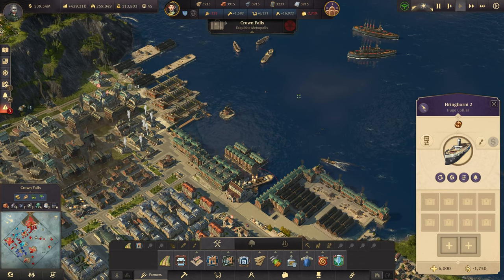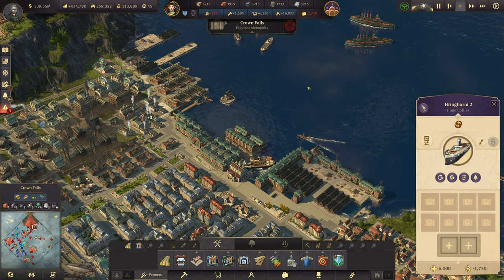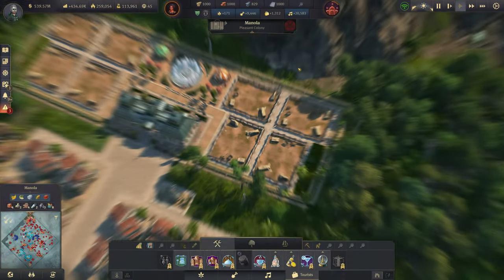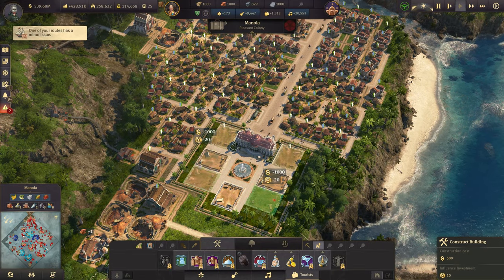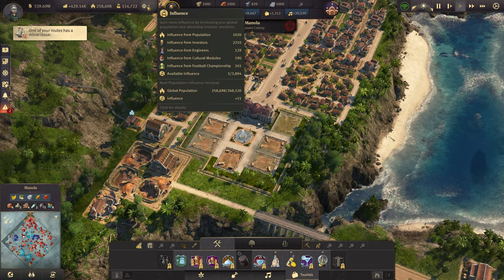My ship has returned to Crown Falls — I was wondering with probably a few more building materials we should get over. Another 40 influence for the museum, but that's going to be close — five influence down. I think we could still tone down a bit on the defenses.